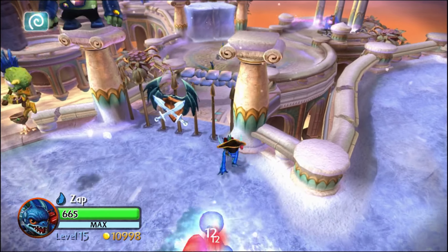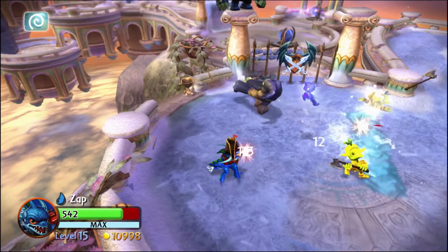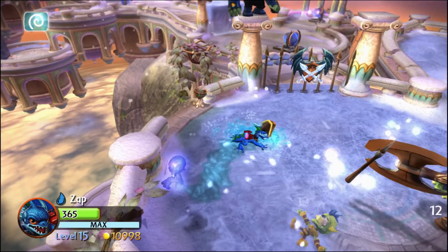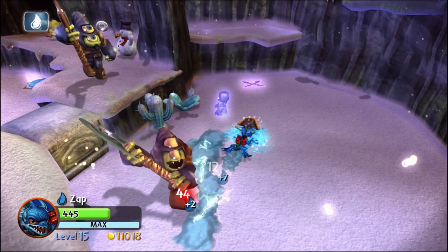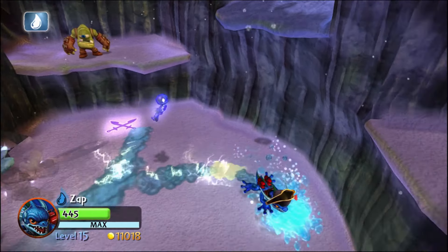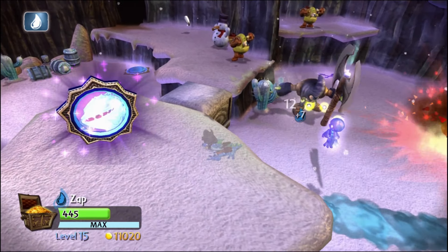That becomes very handy for this section of the level, which is the only part in the game where you fight enemies on ice, if I remember correctly. I feel like they could have done much more with that. Later down the level, we find ourselves in a water elemental zone, which does definitely help offset Zap's biggest weakness of low damage output, and combined with his already good mobility, allows him to make quick work of this area.